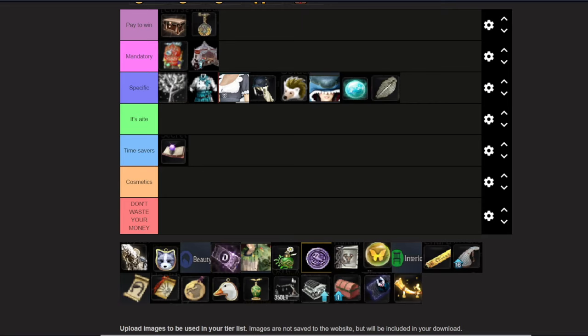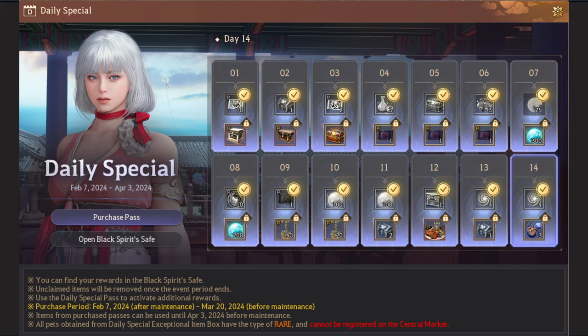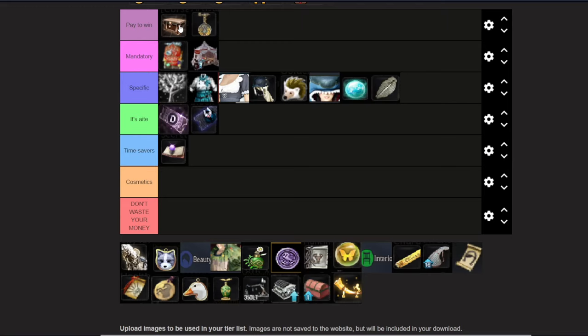Next we have Mid-Tier. Let's start with the two passes — the Daily Pass and the Battle Pass. The Daily Pass is basically special login rewards, the Battle Pass is your normal battle pass. Both give you a little bit of everything: some Cron Stones, Artisan Memories, maybe a pet, an outfit, something like that. There are no specific items you can't get anywhere else, so you can buy these — it's not a bad deal if you want them — but they're not important.